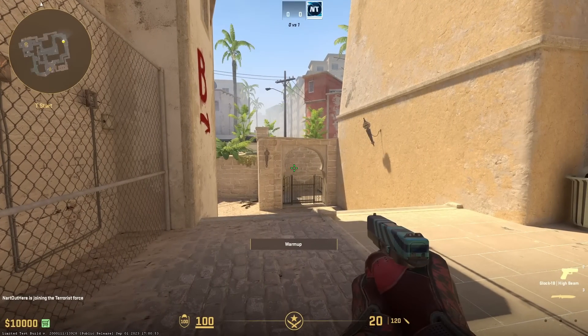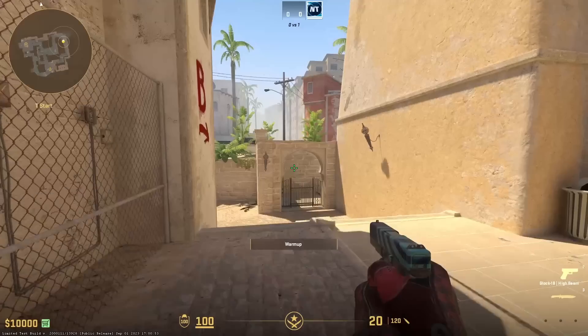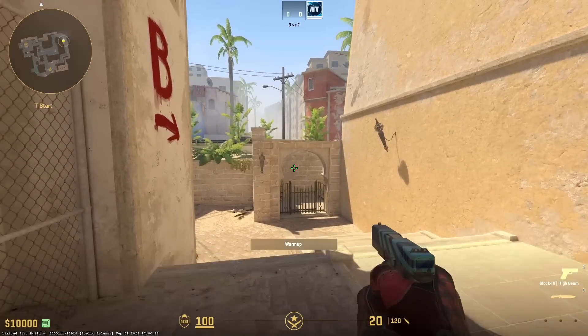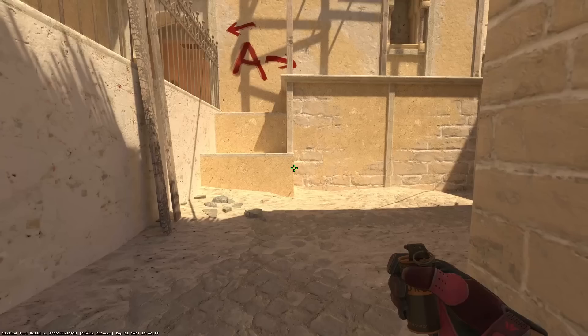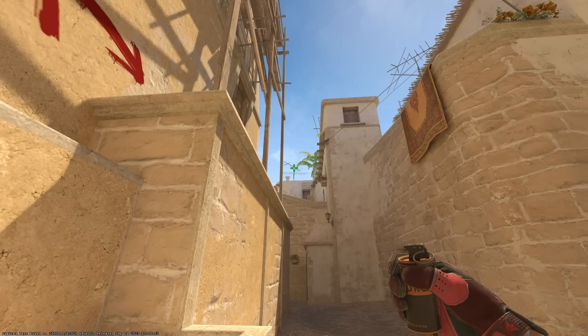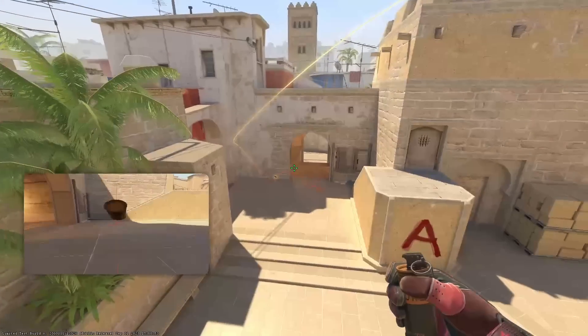Let's see if this works. That's me jumping with my jump throw, and here is me with my forward run throw. Now let's test out some smokes. I'm going to use the jump throw bind to throw the top con smoke — stand in this corner, aim here, and press the bind which is V then left click at the same time. It works perfectly, just like it would in CSGO.